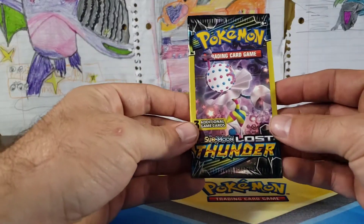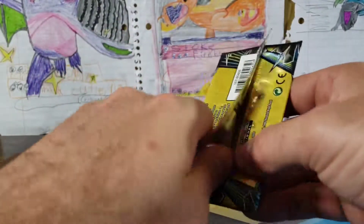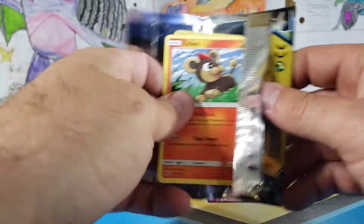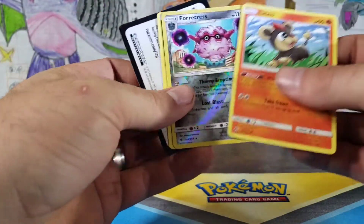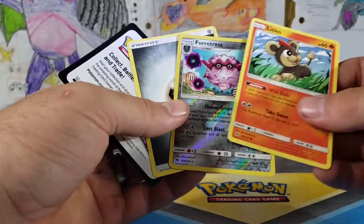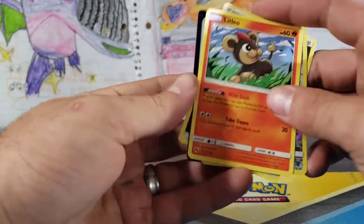And the Sun and Moon Lost Thunder — we're about to get a secret rare, obviously. And here we are — what are we going to get? A Fortress. Actually, we didn't do bad — a Reverse Rare Fortress. That's not bad at all.